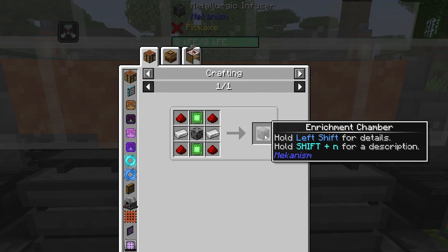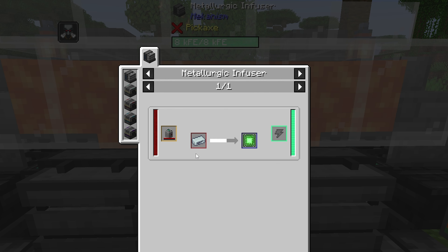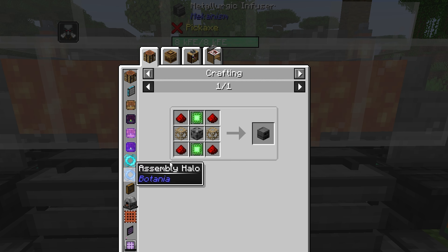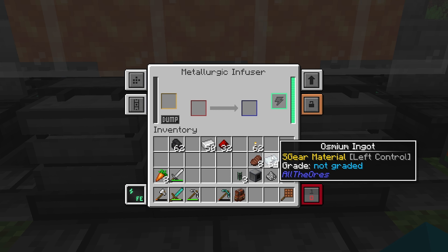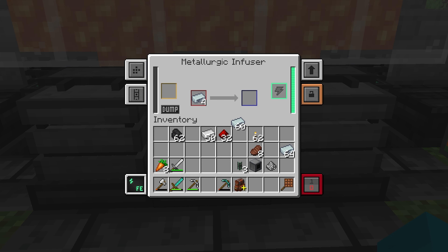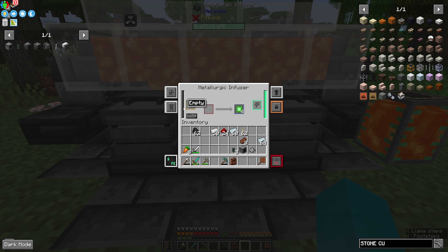One thing we want is an enrichment chamber, which we need these basic control circuits, which is redstone. Redstone goes in as the fuel, osmium goes in, and it gives us two control units. We should also make an energized smelter, so we're going to need four control units, which means four pieces of osmium and four pieces of redstone — actually we needed eight pieces of redstone, but there we go. Our four basic control circuits.